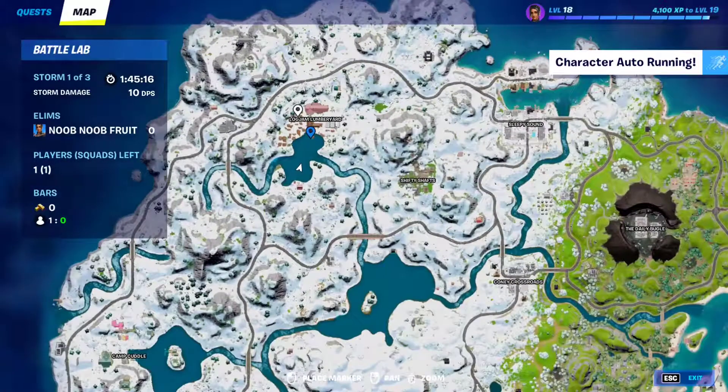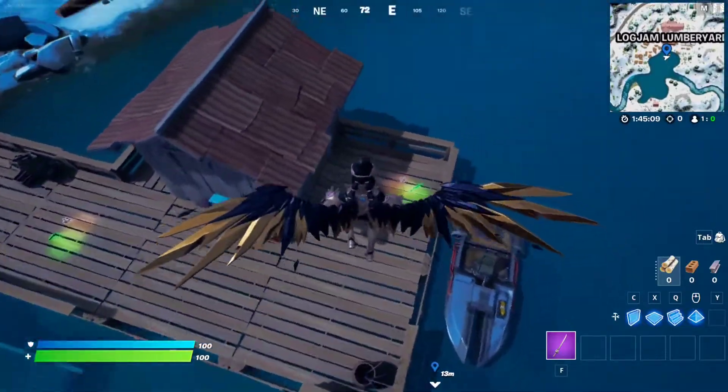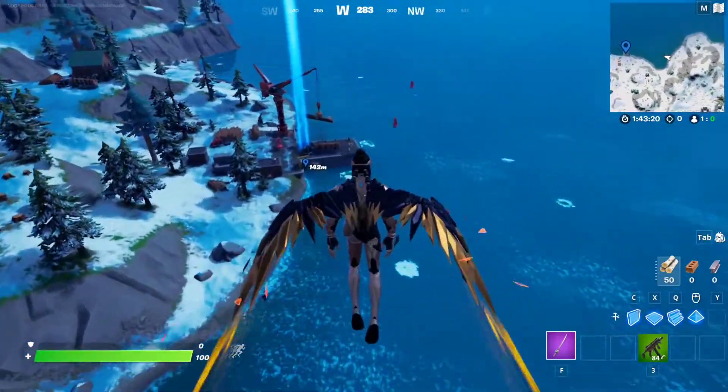Gem number six is going to be at this dock right here at the Lock Jam Lumberyard, so just make your way to this dock right over here and you should find the gem right on this pier right next to this shack. That's six out of seven — only one more to go.